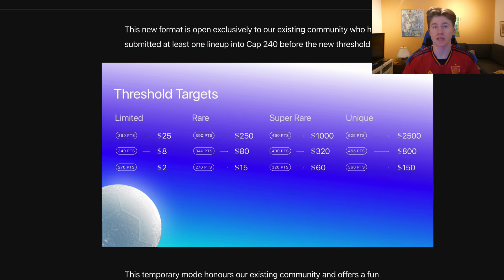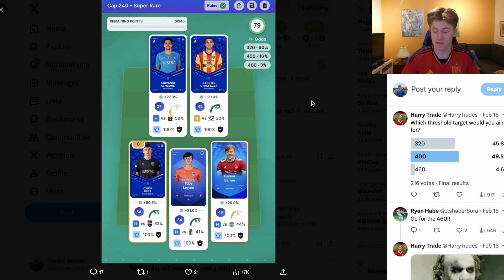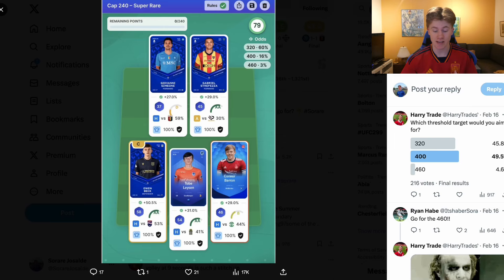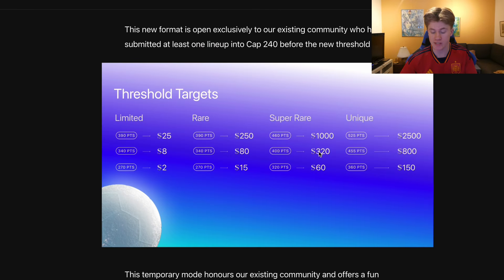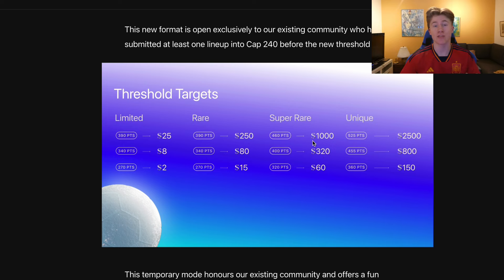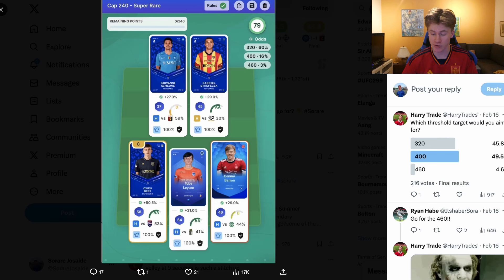I want to firstly go through the statistics. We have here Harry Trades' Twitter — I'm using this as an example for super Cap 240. We can see the odds of you actually hitting the different threshold targets. In super rare, which I use as an example now — but this will also work the same for the other scarcities — you get $60 for the lowest and the chance of hitting that is 60%. The middle one, 400 points, which is $320, is going to be 16%. And the $1000 mark will be 460 points, which is only 3% — that is the chance percentage of you actually hitting it.